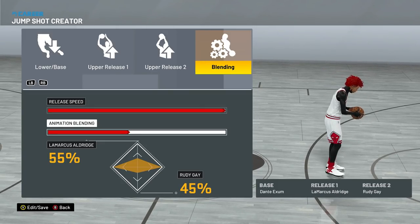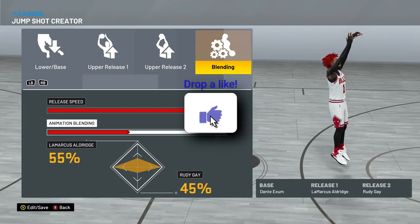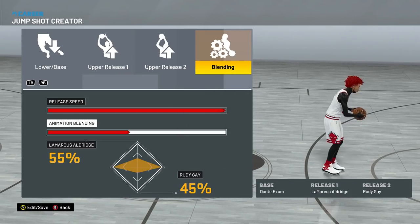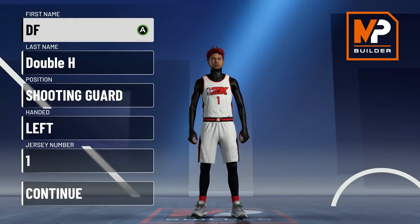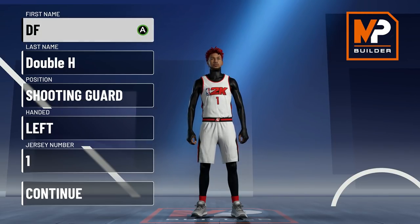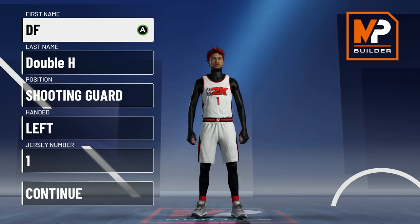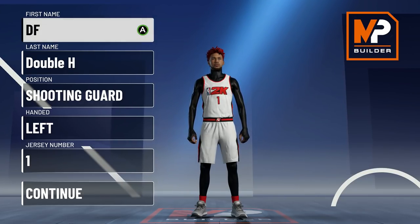Those are the jump shot and dribble moves — make sure to drop a like on the video for me plugging all this in one video instead of making separate videos. Now let's get into exactly how to make the build. If you skipped to this part, make sure you go back and watch the gameplay where I also show the jump shot and dribble moves, so you get all that information. Drop a like if this video is helpful.